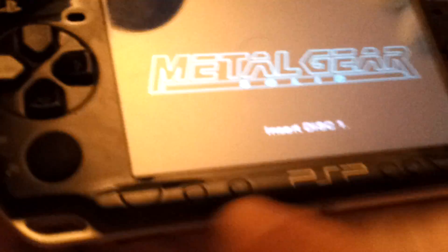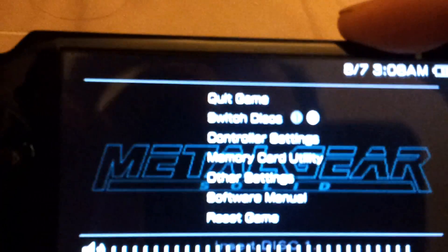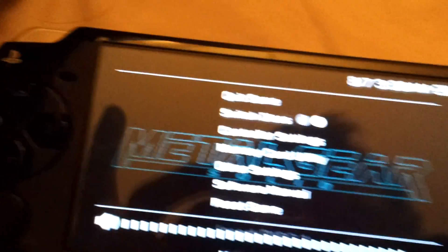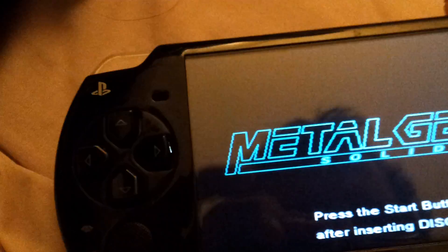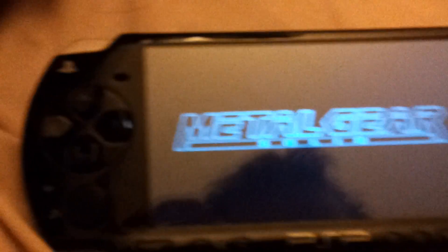What you do is go here and press start. What you see here is it says switch disc one and two. And you can just pick it, press start, and press start at some point. And there it goes.